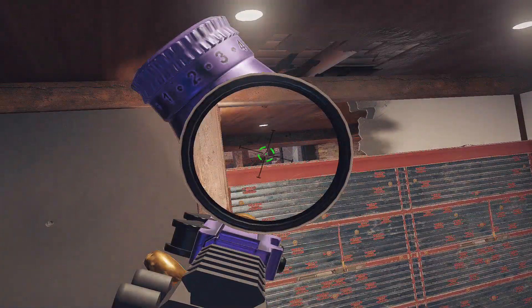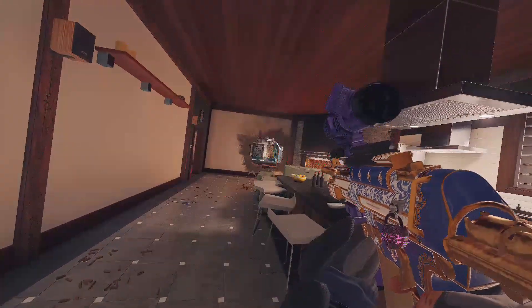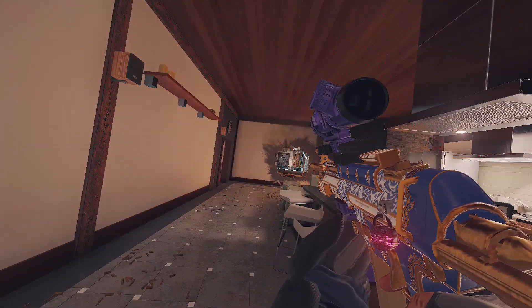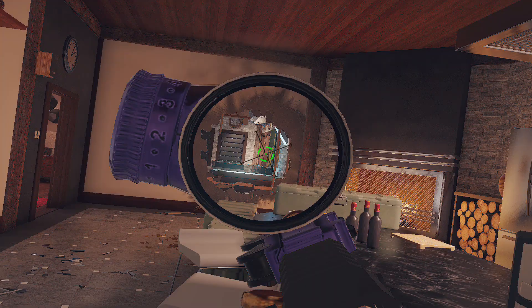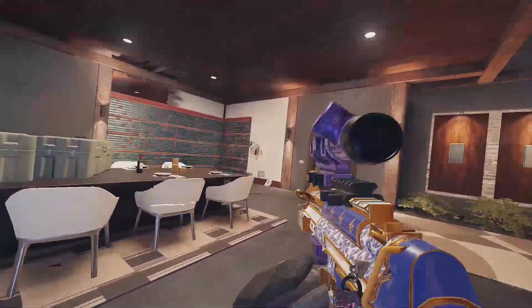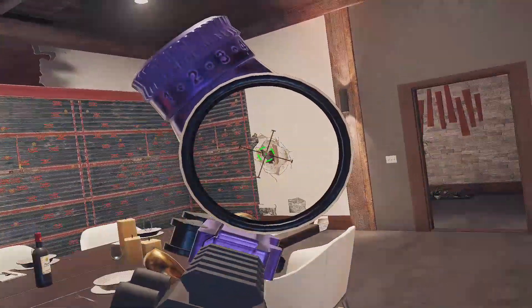Attackers either go down or they go up, so you might get a free kill or distract them. You can also defend trophy in case you're defending top four office and master bedroom. If attackers want to push solarium they have to take control of trophy, so you can hold this window and they can never jump in. You can also defend best main with two guys.